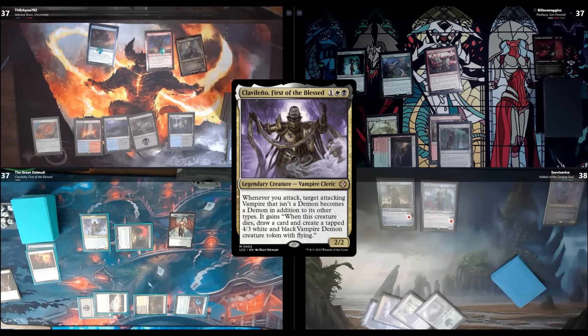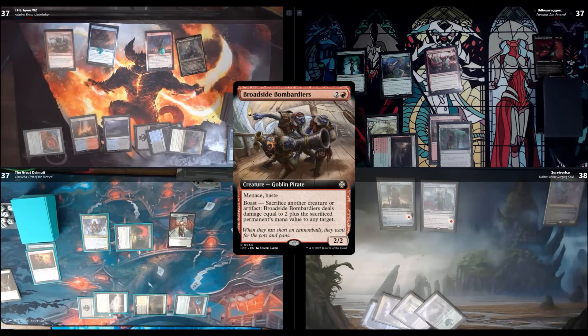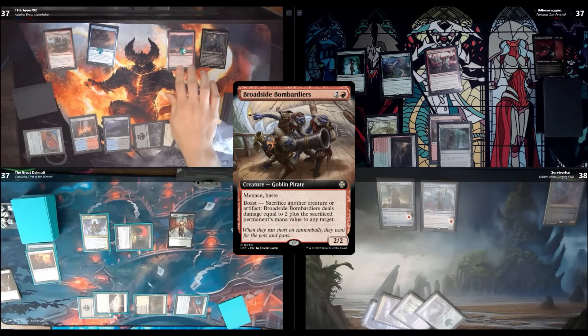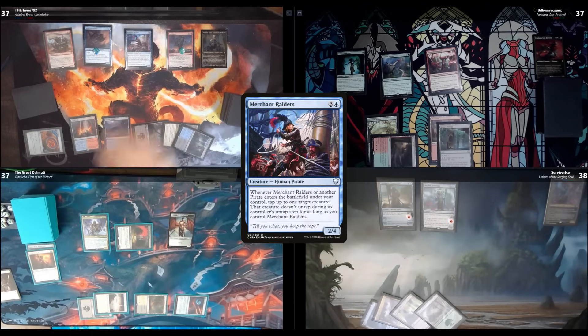Untap, upkeep, draw. I play a Brightclimb Pathway — choosing blue other than red — and tap three to cast Broadside Bombardiers. I move to combat and bring back Merchant Raiders with Admiral Brass's trigger — it's a 4/4 with a finality counter. Stefan, your 4/4 merfolk is actually a 5/5 now? Yeah, even better. I'll attack you Stefan with Port Razor and Broadside Bombardiers.